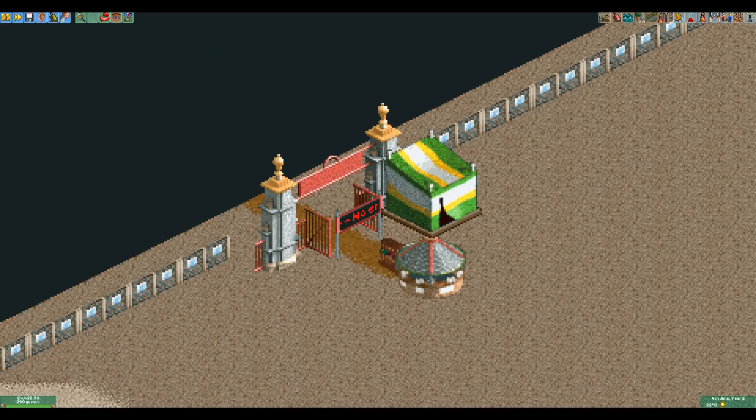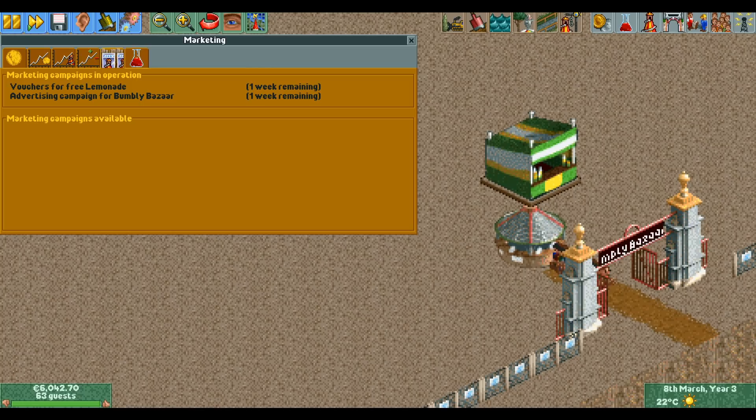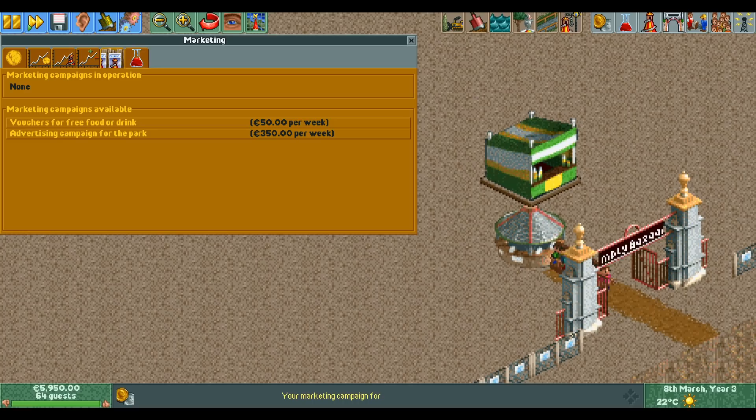Trapping guests with a no entry sign does not work, as guests that want to go home will not buy an umbrella even if it rains. With the setup complete, we now wait until it starts raining.